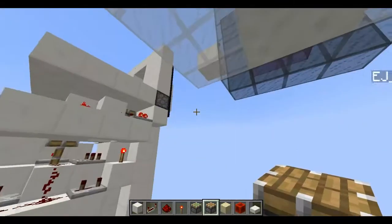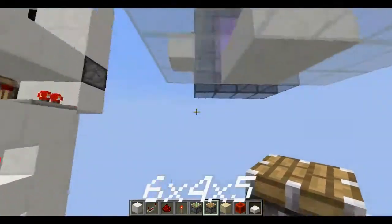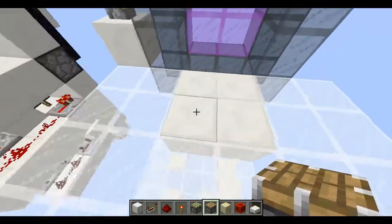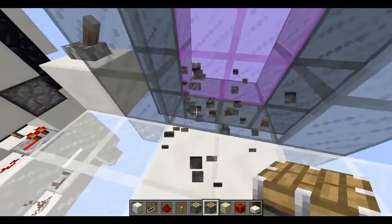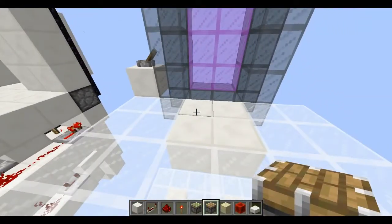So, to build it, you're gonna need a five-block deep hole, by a four by six. And of course, this is the floor layer here, and these four blocks here are where they're gonna be moving back and forth. Your portal will be right here, where these stained glass blocks are at, and this is your input lever, so the entire thing works properly.